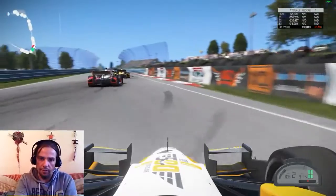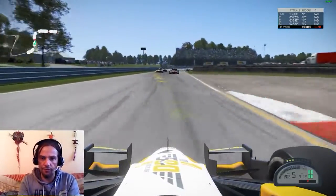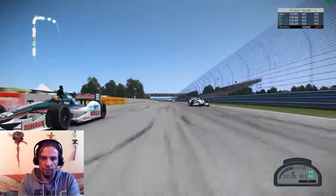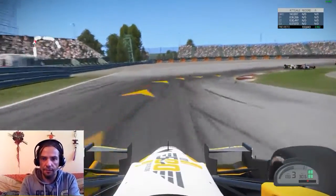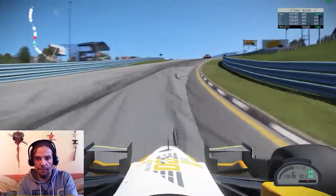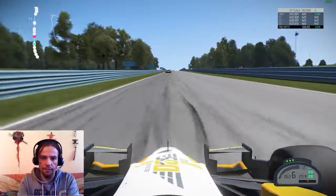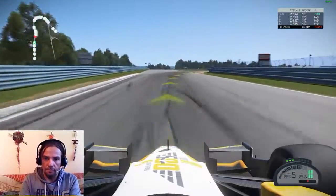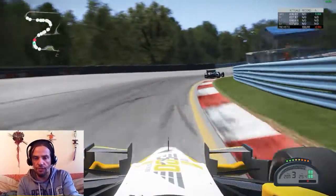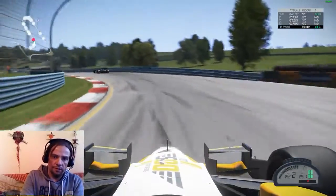Coming up a little wide, checking the mirrors, going through this left hander in fourth gear, shifting up to fifth then back down to third. Coming up over the line for lap one of the race here at Watkins Glen — shifting down to third, very nice through there, approaching the chicane up the hill. Now very comfortably in 19th position, trying to build up speed and charge throughout this undulated track. Down the hill again through this left hander in second gear.